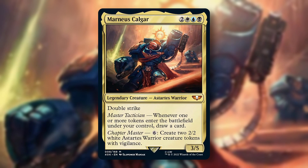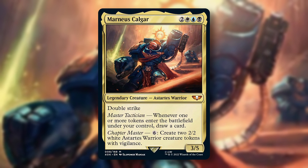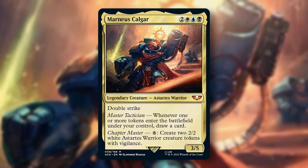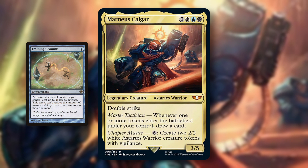Number 4: Marneus Calgar. This 5 mana 3/5 Esper Commander with Double Strike has a triggered and an activated ability. The triggered ability reads: whenever one or more tokens enter the battlefield under your control, draw a card. The activated ability reads: pay 6, create 2 white Adeptus Warrior Creature Tokens with Vigilance. These effects obviously synergize, because every time you create a token you will also draw a card. Add Training Grounds to the equation and now you can create 2 tokens and draw a card for only 4 mana.